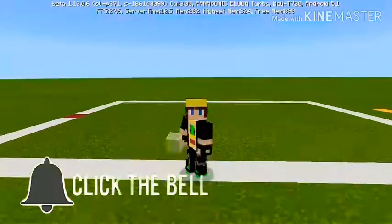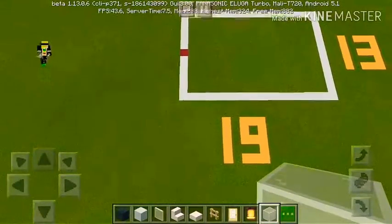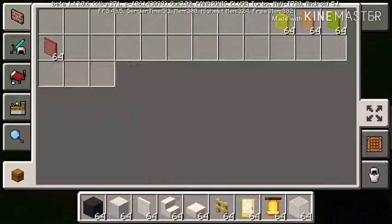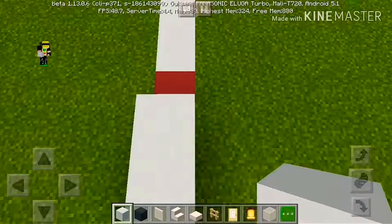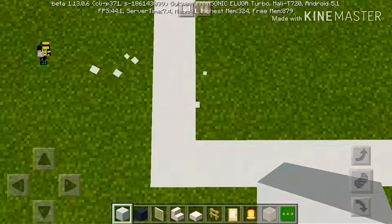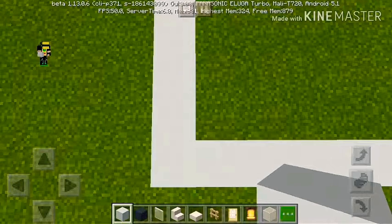Without any further ado, let's get started. If you made a grid, come all the way to the left of the grid. We need to go back by one, two, three, four, five, six — so six blocks back from the grid. If you didn't make a grid, you can start wherever you want. I'm also going to make a fire station, police station, and an entire city, so let's start.